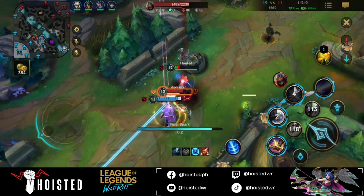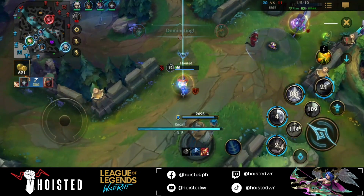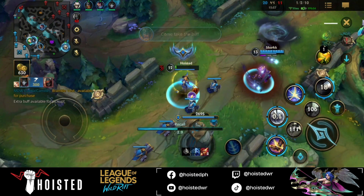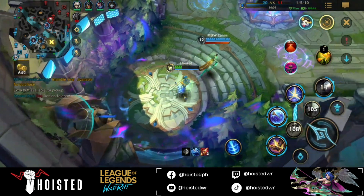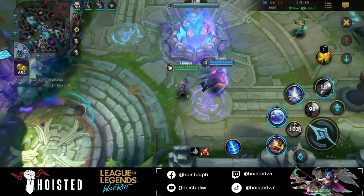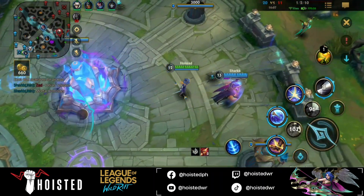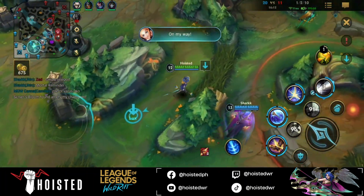The key to why I survived Zed on such low health is using the shield before Zed gets close enough, so the shield was able to block his initial damage. Also, hitting your Q is really important — wait for the right time to use it. In this case, I landed my Q just in the nick of time and prevented Zed from following up.